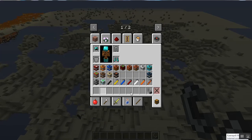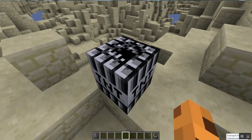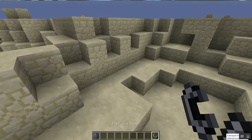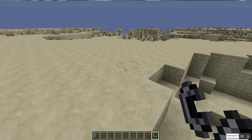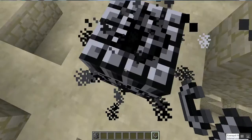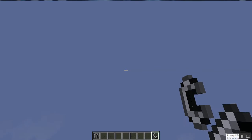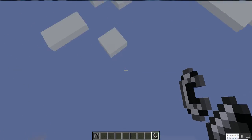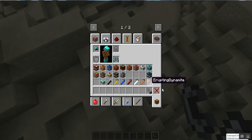Next up we have the gravity TNT. I think we might want to get a bit far away because it's probably going to suck us in. This is probably what's going to happen — you might want to run when you do that because it shoots you up into the clouds. Then you come back down and if you're in survival mode you'd probably die and lose everything.